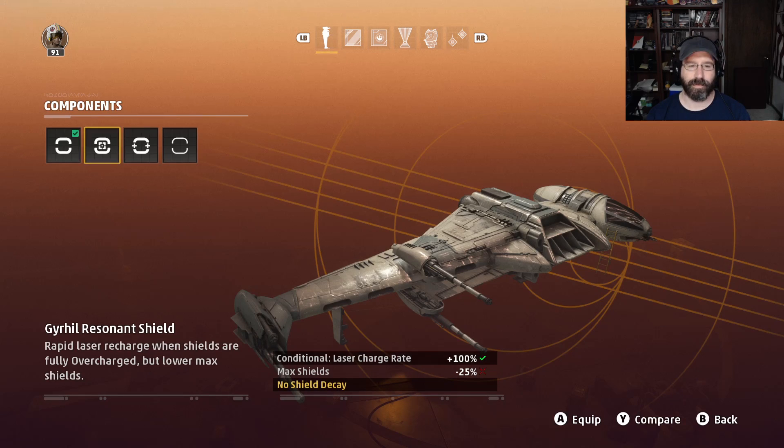The resonant shield gives you a laser charge rate of plus 100%, which can really boost your laser charge rate — but only if your shields are fully overcharged. At the same time, it reduces max shields, though with no shield decay. The problem is you're so big and bulky that one hit means you won't have fully overcharged shields, and you can't dodge incoming fire to protect them. So your laser charge rate is always going to be less than you're hoping for, and reduced max shields makes you more vulnerable.